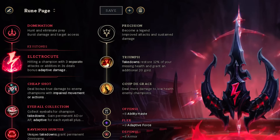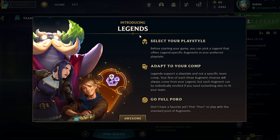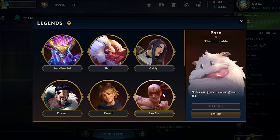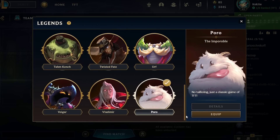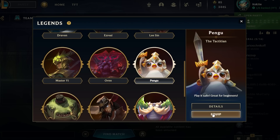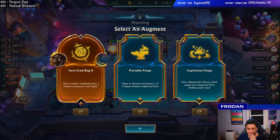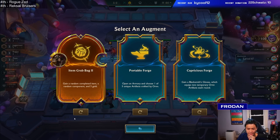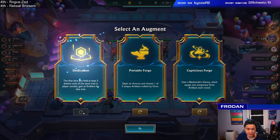Think of it like your runes or masteries in League of Legends, or a loadout in an FPS game. Before you queue, click on the small circle next to your little legend icon and you'll see a pop-up menu where you can equip a new Legend. Legends are primarily balanced around that first augment offered because this is the augment you spend the most time with in the game. If you love the first augment but the second and third aren't appealing, that's okay — this set you get so many augment rerolls so you can afford to pass.